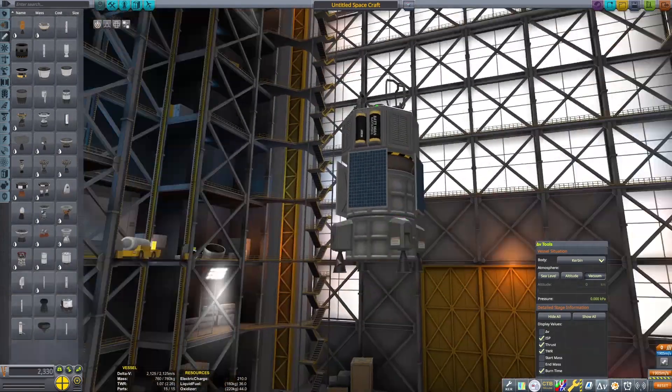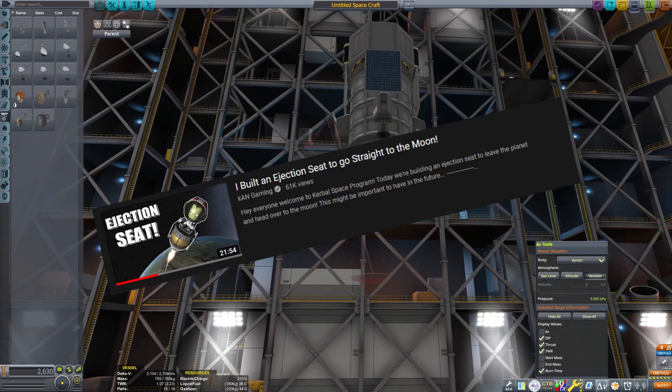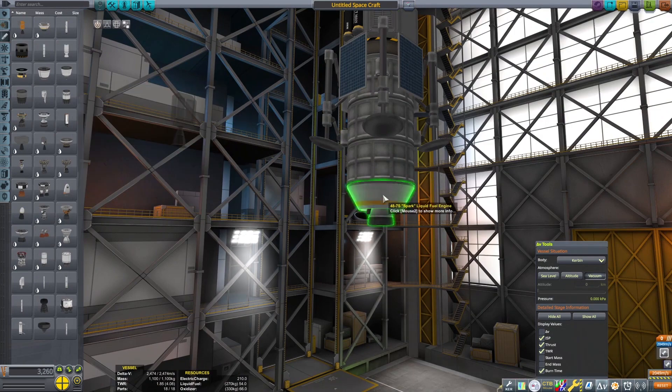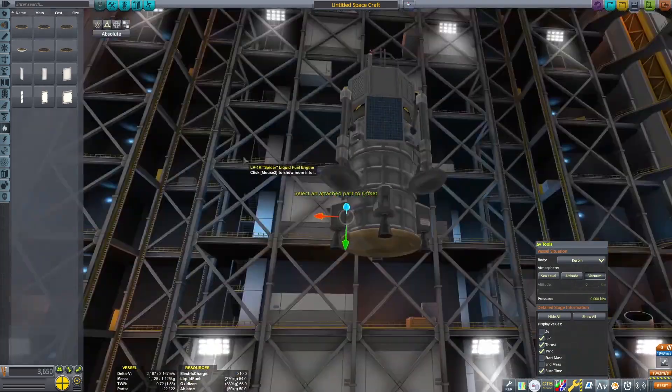I took inspiration — I was just scrolling through YouTube and I found a video by Khan Gaiman in which they built an ejection seat-like item to get to the Mun. And I was like, hey, that's kind of a cool idea. So I stole the idea, left a comment thanking them for the video idea, and built it.